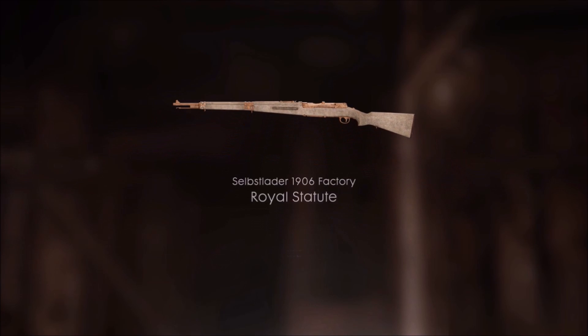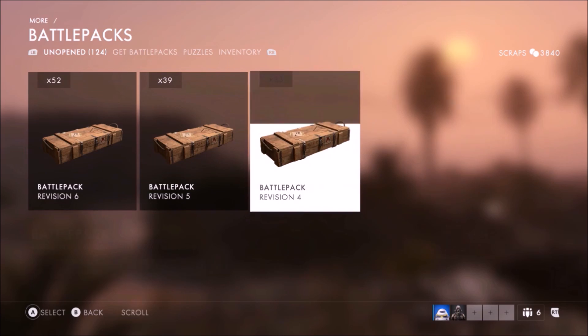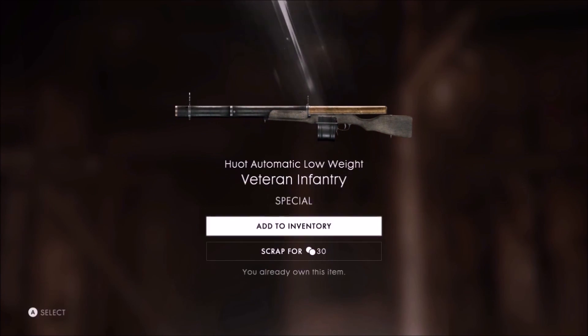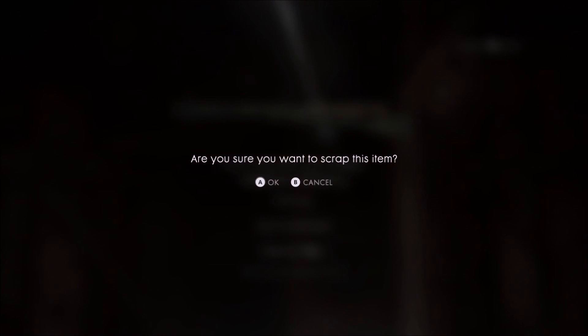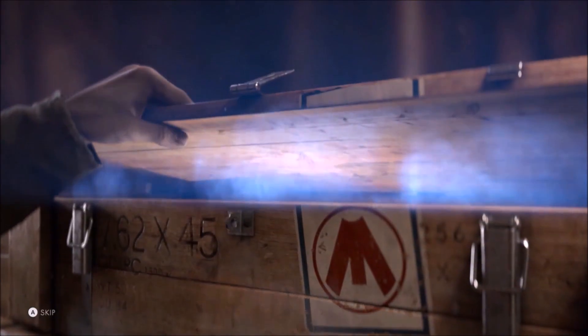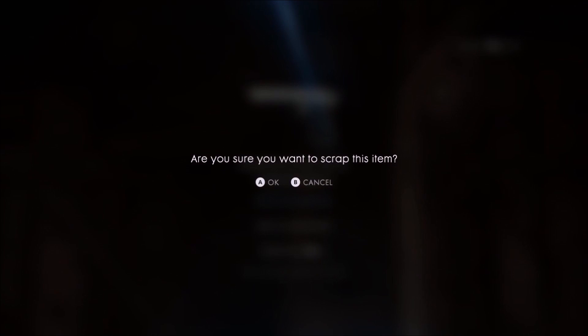Oh, that's a nice rifle — the royal statue. The 1906 factory. Hey, do these weapons last a long time or what? Dude, they're skins — they're skins for your weapon. I don't even want these other items, I just want the bludgeon and the sawtooth knife.